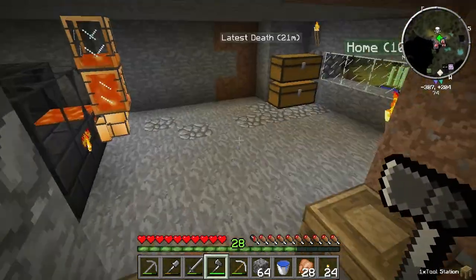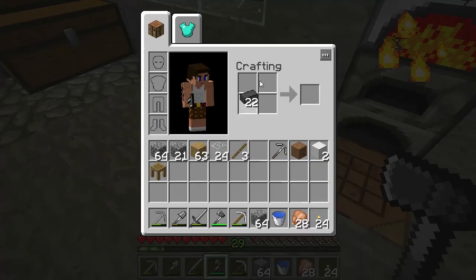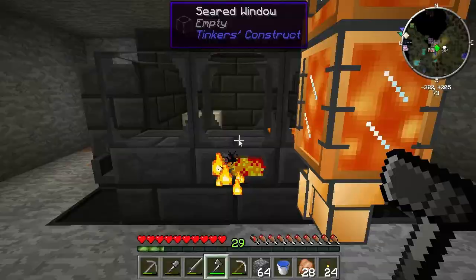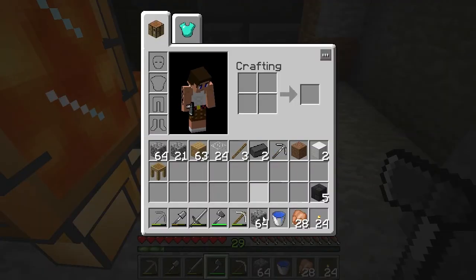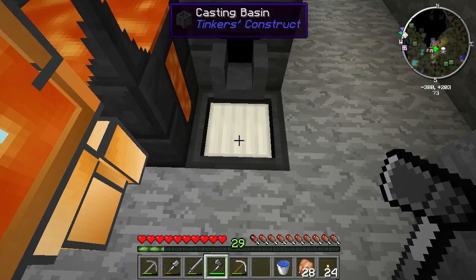So we're going to go ahead and take this tool station. I need four seared bricks and I need iron blocks. To upgrade to the tool forge you need your old tool station, four seared bricks, and three iron blocks. It's very expensive but very worth it.